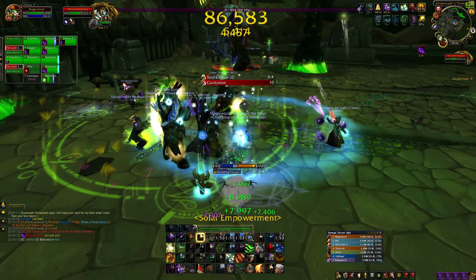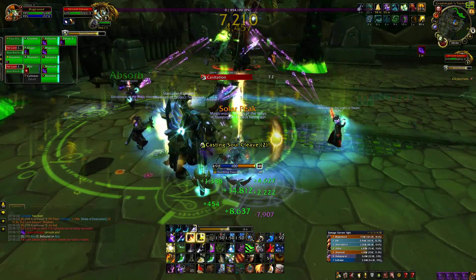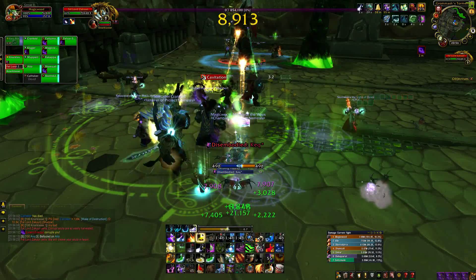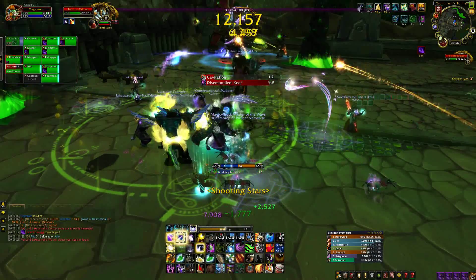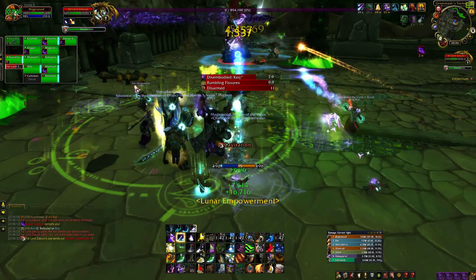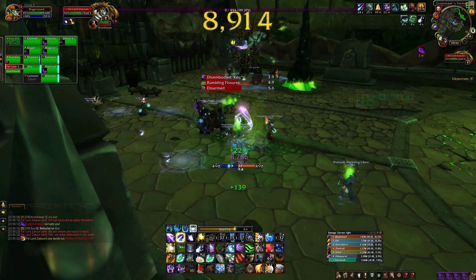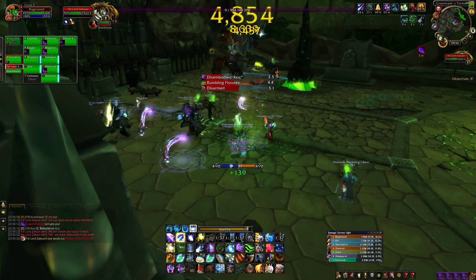Use Star Surge as a filler spell to also increase the damage that Starfire and Wrath deal. Star Surge gives you a buff which increases the damage of your next 2 casts of Starfire while on Lunar, and the next 3 casts of Wrath while on Solar. Starfire gets 20% increased damage and Wrath gets 30% increased damage.